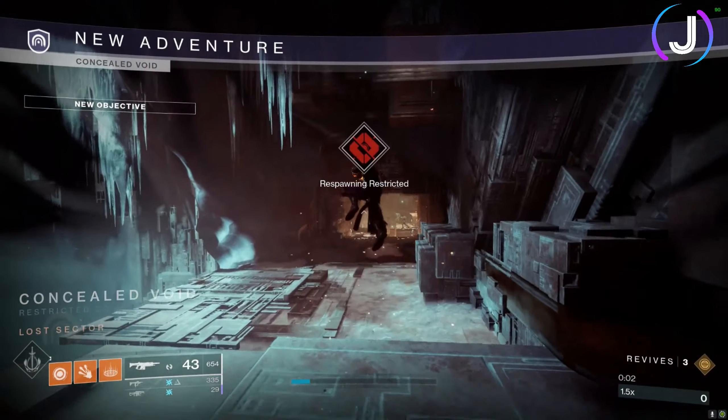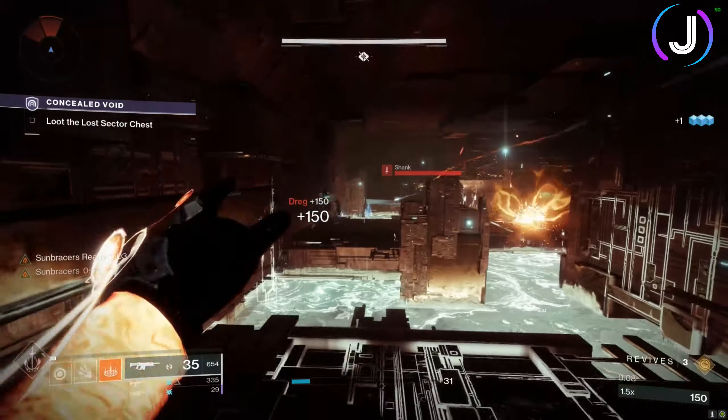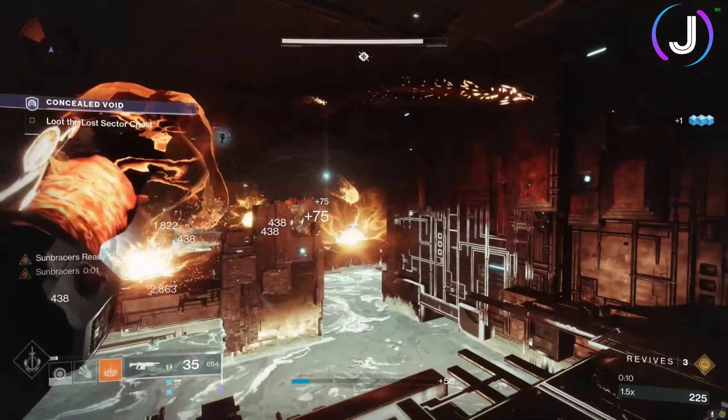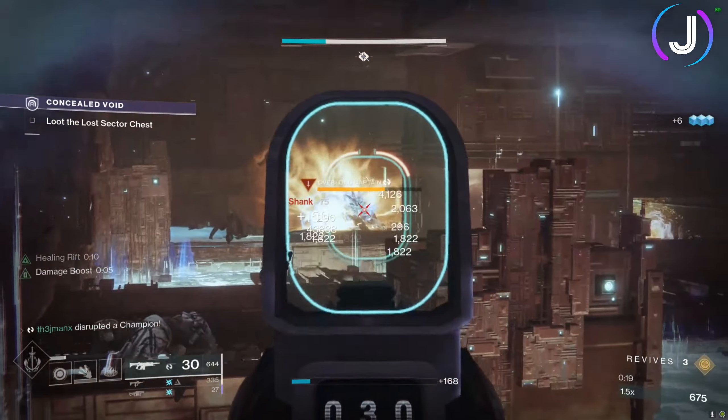Upon spawning I get up there quickly with my Icarus Dash. I want to take out one of the smaller Dregs with Celestial Fire to get my infinite grenades going before the champion loads in. I'm throwing grenades left, right, everywhere — the champion will eventually walk into the grenade and stun himself. Thanks to my mods, I get that grenade back and that can melt the overload.